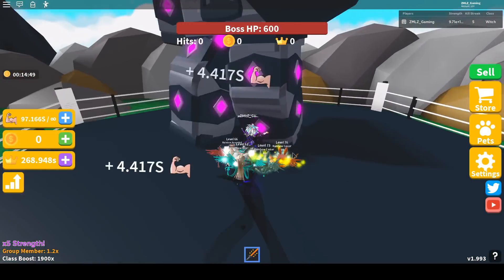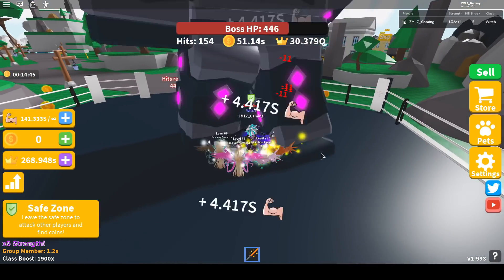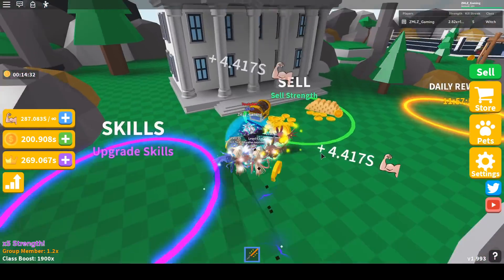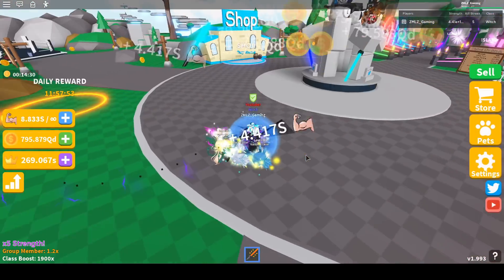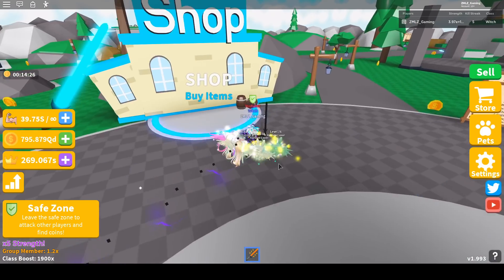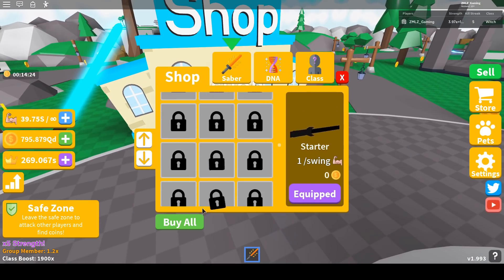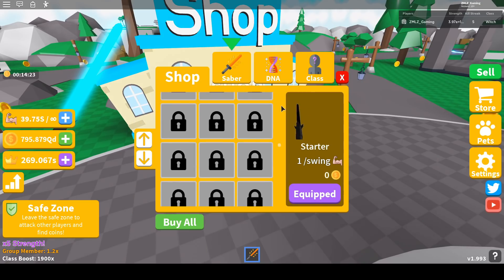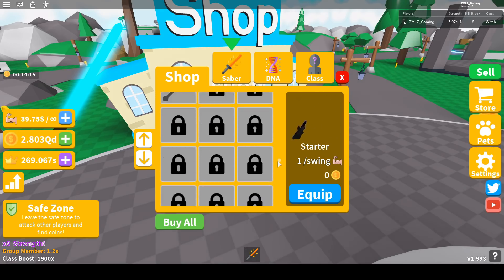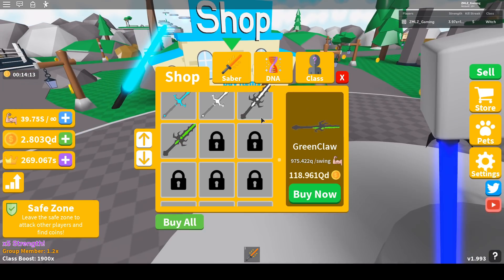Let's sell and see if we can buy it all. I now have qd coins — let's buy all and see how far I can get. I did not buy it all yet; in my second try I think I can. I'm now at the White Claw.